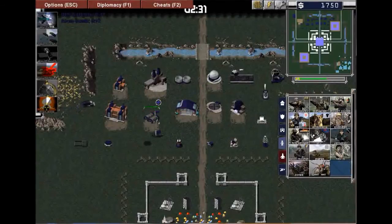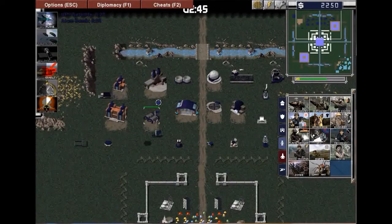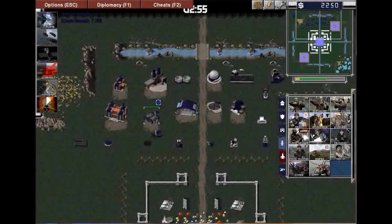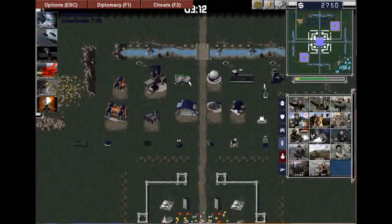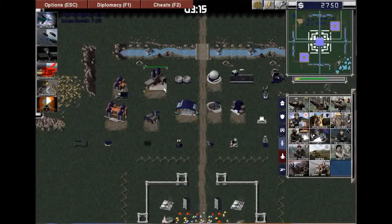The barracks allows you to build infantry, and there are different kinds of infantry for the different factions. For example, the flame thrower is only available to the Soviets. The attack dog is only available to the Soviets. Tanya is only available to the Allies. The sniper is only available to the Soviets, and so on. The zombie and giant units do not exist — they're just there because I'm on the developer tab. Next, the silo stores extra ore or money if you're not spending it at the time. You can see the little lines going up because they're storing more and more, taking the load off so the refinery can take more and you get more money out of it.